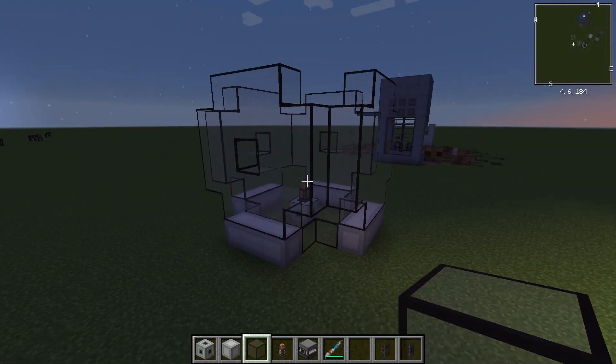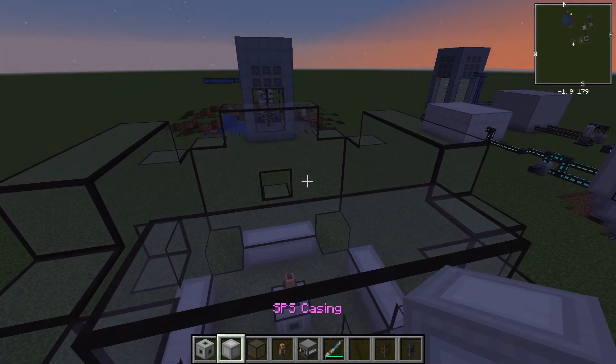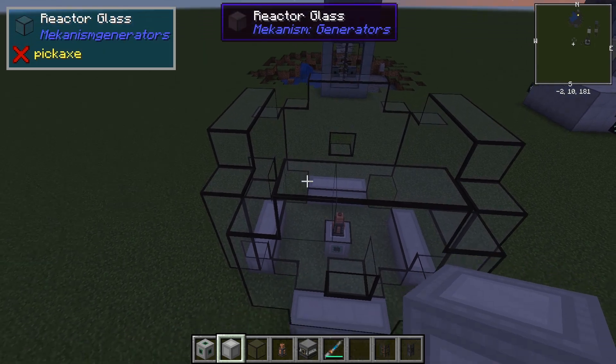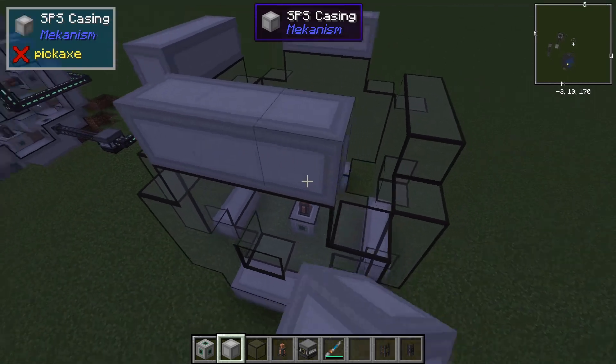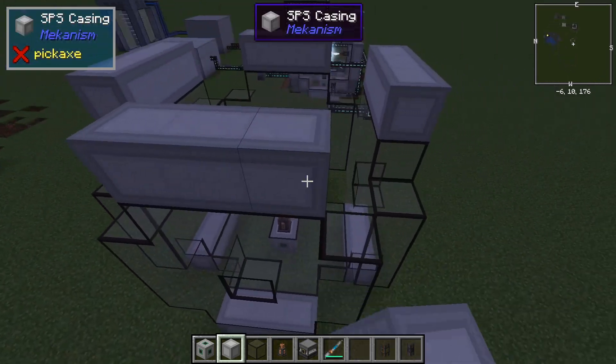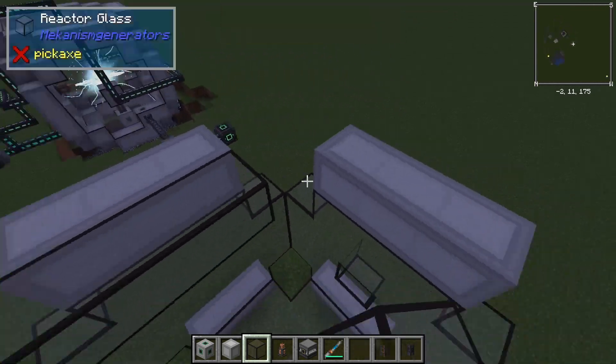Now we're done with all four sides, so now we'll do the top. I'm going to put this SPS casing like so, just like the bottom, and then make the exact same shape as the one on the bottom there, out of reactor glass.